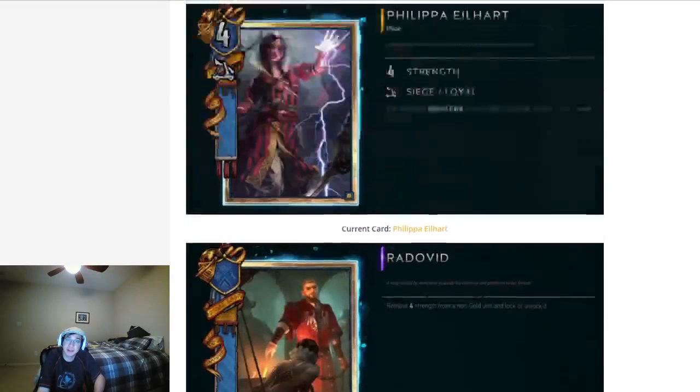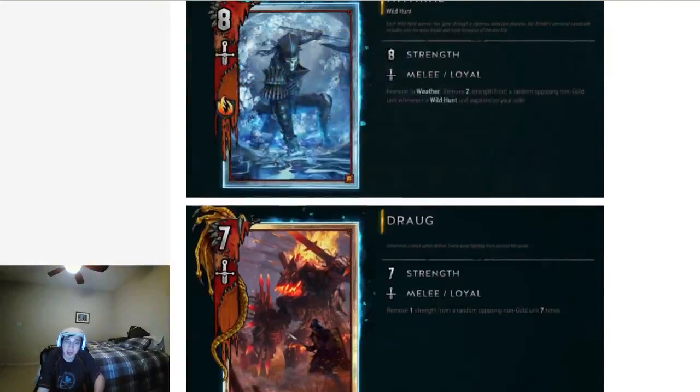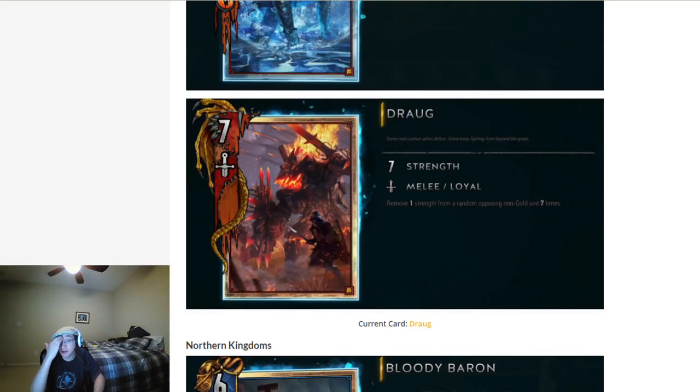Next up is RNG elements. The great staple child of this is Draug. Draug now removes one strength from a random opposing unit seven times, so the upper bound for Draug is a 14-point swing when it's played. That makes it slightly better than Geralt, and you can also use it as pseudo-removal. So let's say your opponent plays Octus first — you just play Draug and the Octus is dead. That is actually a worth play.